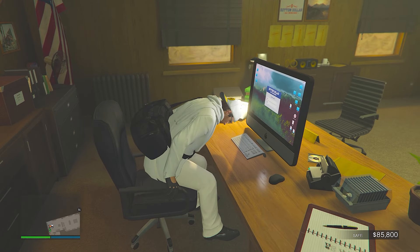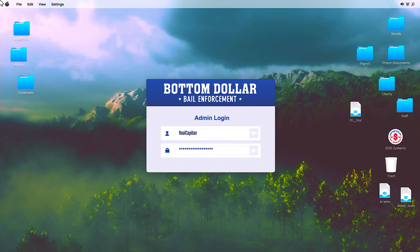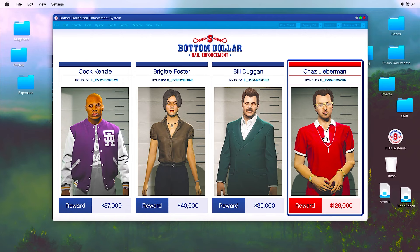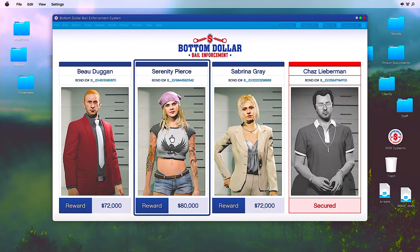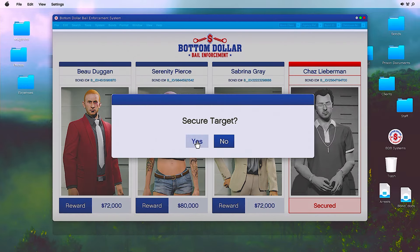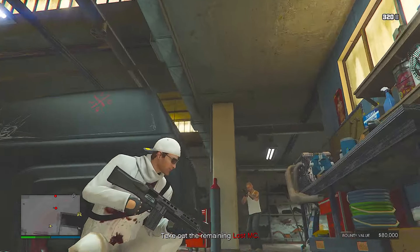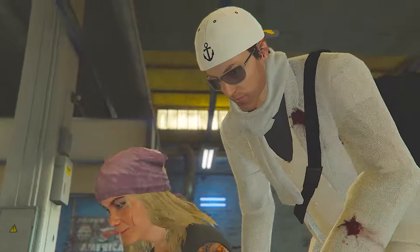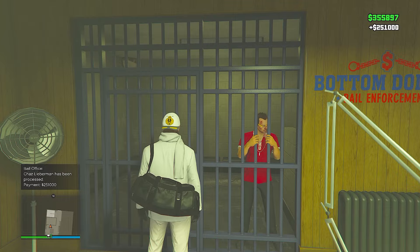Within your bail office, take a seat in your office chair and access the bail enforcement system desktop. You'll see three blue bounties and one red bounty. The three blue ones are standard bounties paying double money this week, and the red is your high-value most wanted bounty. Blue bounties cycle every hour IRL and the red most wanted bounty cycles every 24 hours. Standard bounty payouts vary between $60,000 and $100,000, with up to six different mission types.